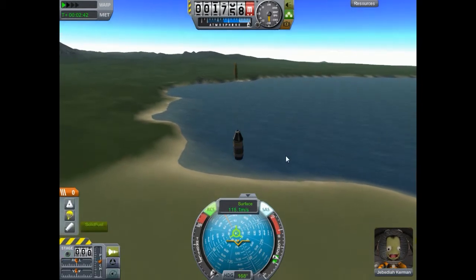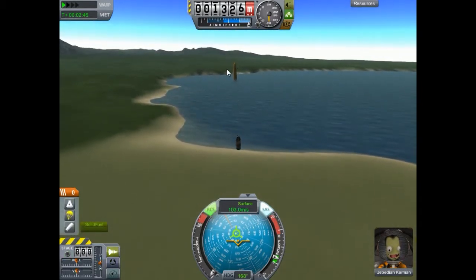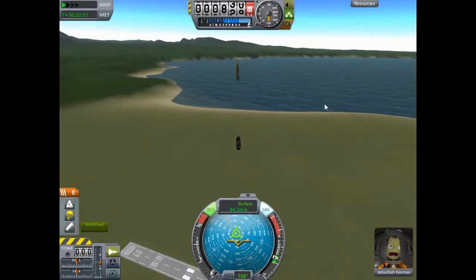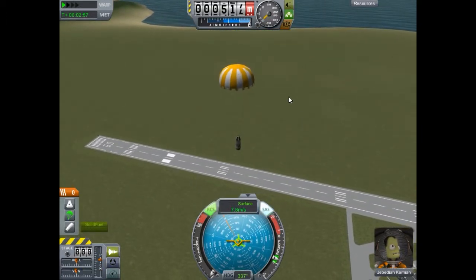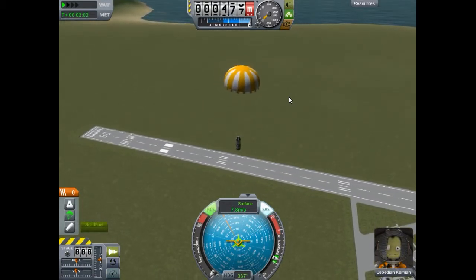We are just about low enough to release the parachute, so we're going to push it out now. I don't actually expect this to open up until we're about 500 to 600 feet above the ground. There we go - now it's just a matter of landing, and we'll call that a successful flight.